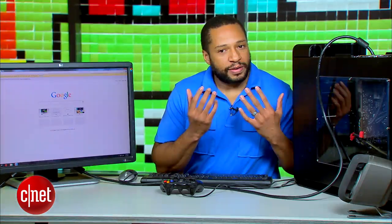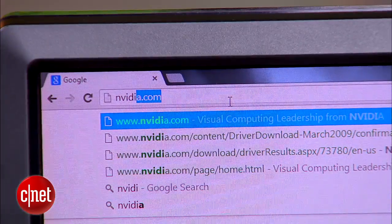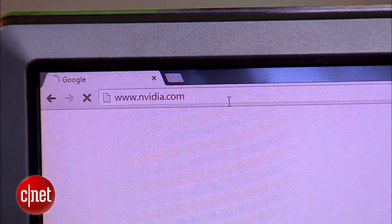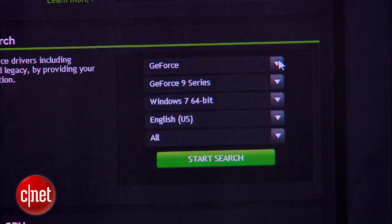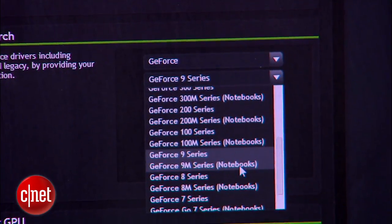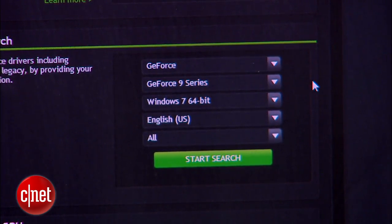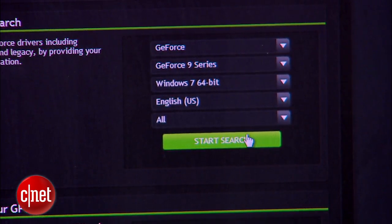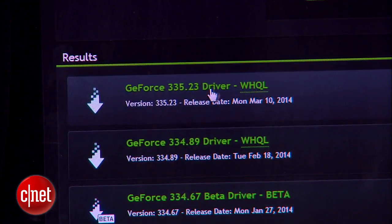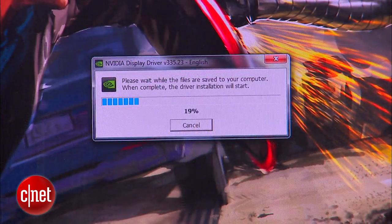Our graphics card is an NVIDIA GeForce 9800 GTX. So we're going to go to NVIDIA.com. We're going to click on Drivers, go to GeForce Drivers. We're going to select GeForce Series 9 because that's what we have. Make sure we have Windows 7 64-bit because that's what we're using. Then we're going to click Start Search. We're going to click on the latest graphics card drivers and click Agree to Download.